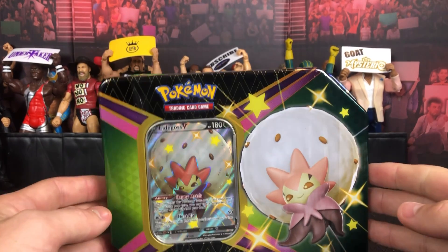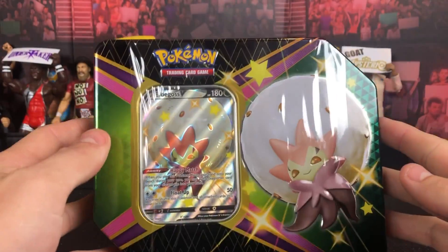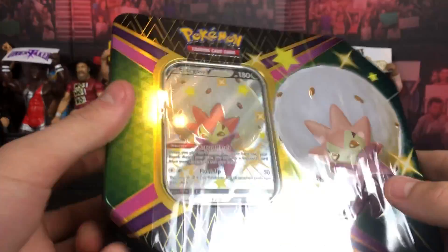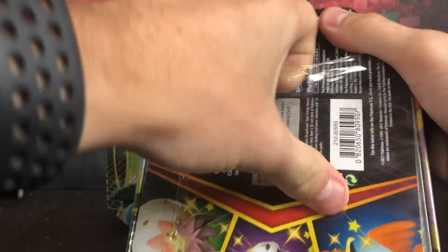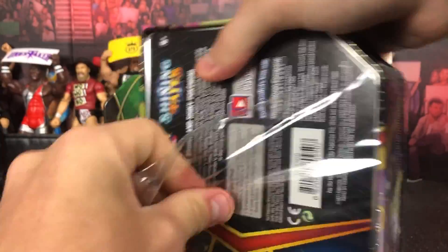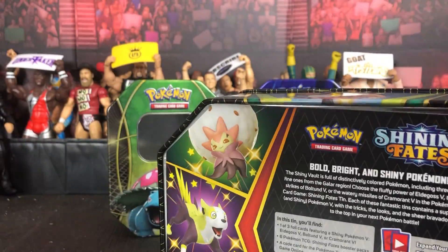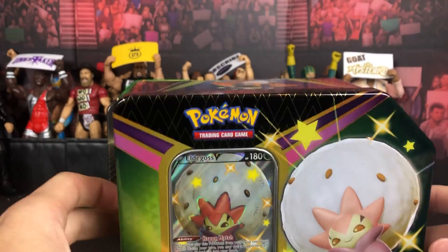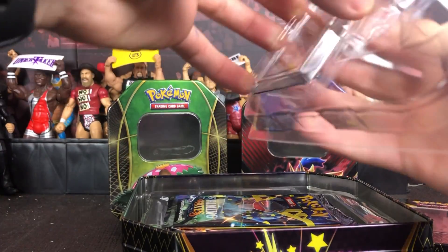What is up guys, it's your boy Suplex Games here and today we are opening up the Shining Fates Elder Goss V tin. These just hit stores here in Australia and I'm excited to open up some Shiny Fates packs. We're finally trying to hunt that Corviknight because we had zero luck in Champions Path, so who knows if we can get one in here. We've got six packs to try our luck.